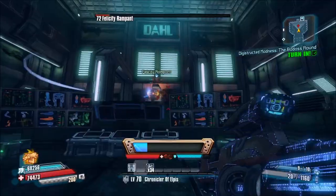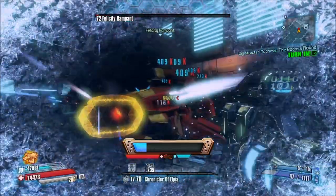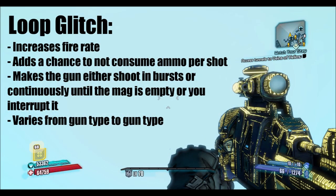Now let's move on to the last effect, the loop glitch. What it does is it increases the fire rate of a gun, gives it a chance to not consume ammo, and makes it either shoot in bursts or continuously until the mag is empty or you manually interrupt it. Assault rifles, beamlasers, shotguns, blasters, SMGs and splitters will fire continuously.